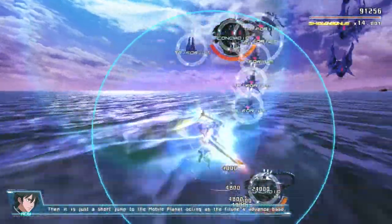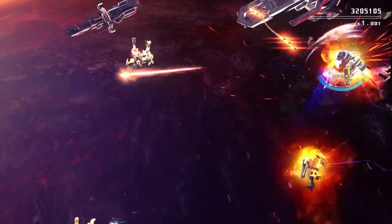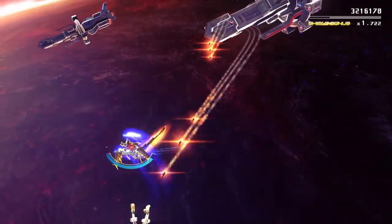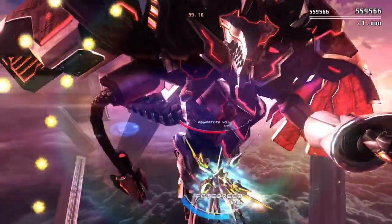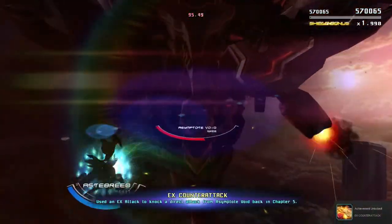You also have a sword swing that lets you cut certain bullets, and if you hold the sword attack you instead get a dash attack that locks into a single target and hits them at long range. When your mech starts glowing you also have access to an EX attack, which is this game's version of the bomb but in close quarters.